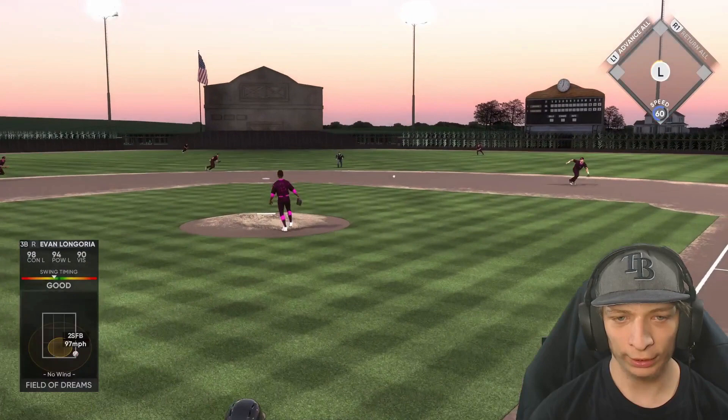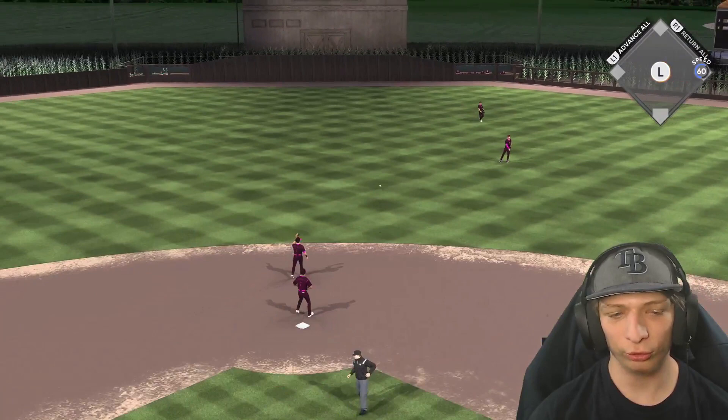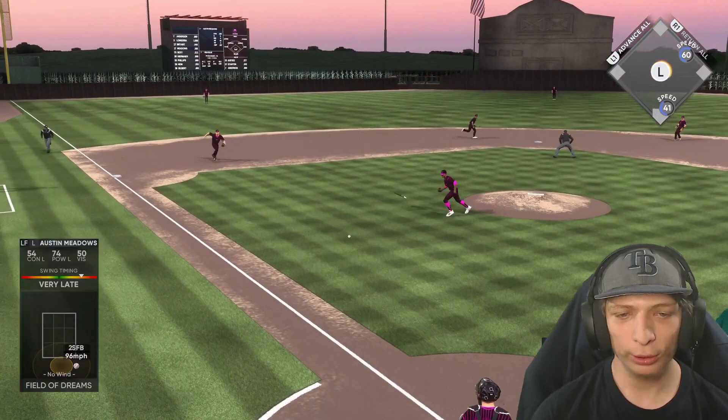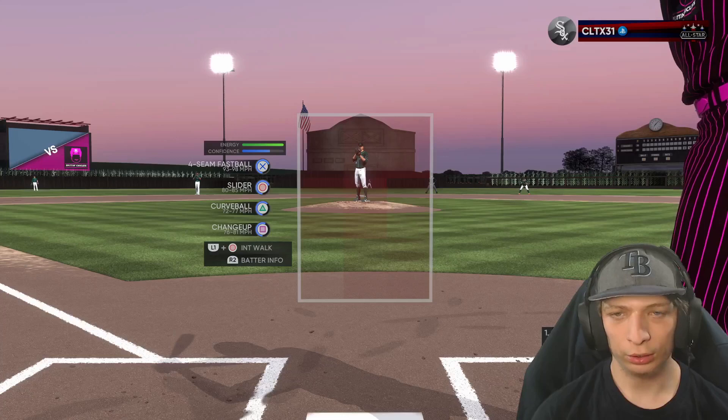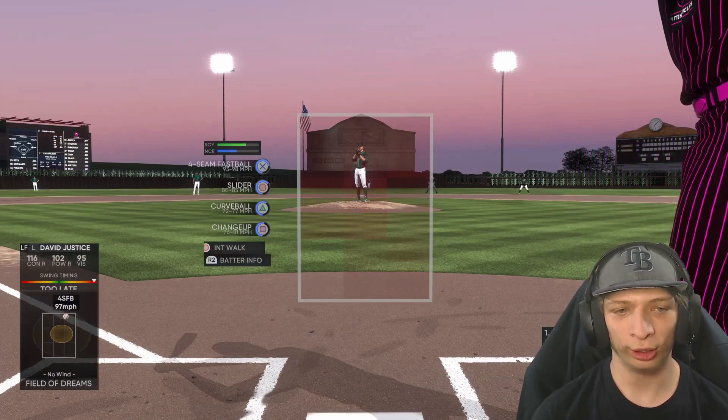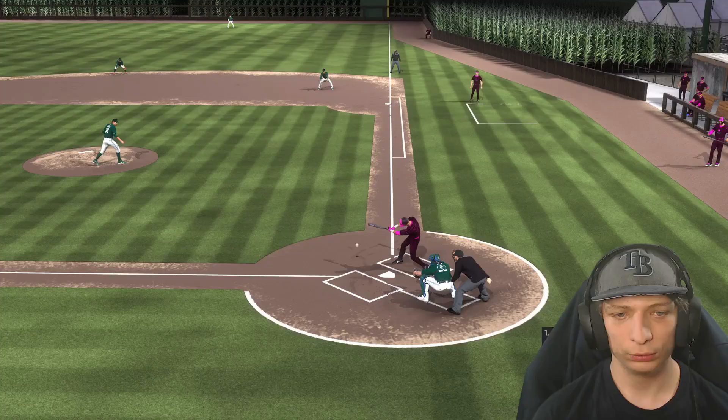Longoria — there was a shift, so Longoria reaches to first, awesome! Broken bat — looks like Austin Meadows is going to be out though. Logan Gilbert on the mound for us — brand new card. I actually saw him pitch at Tropicana Field recently.